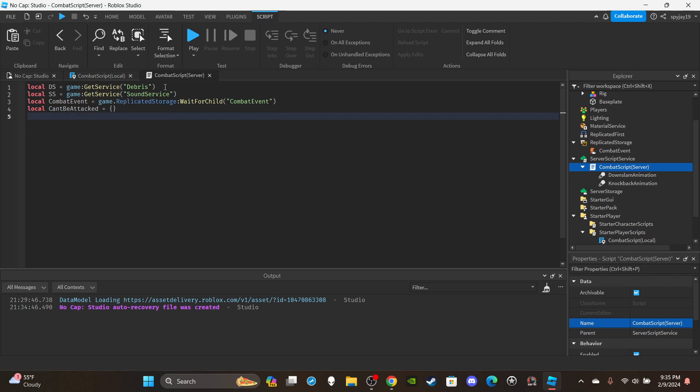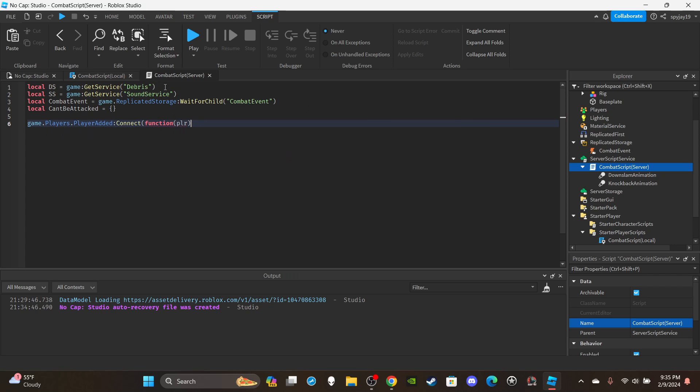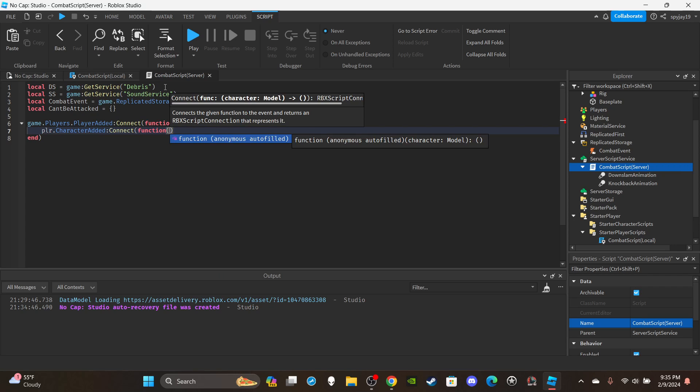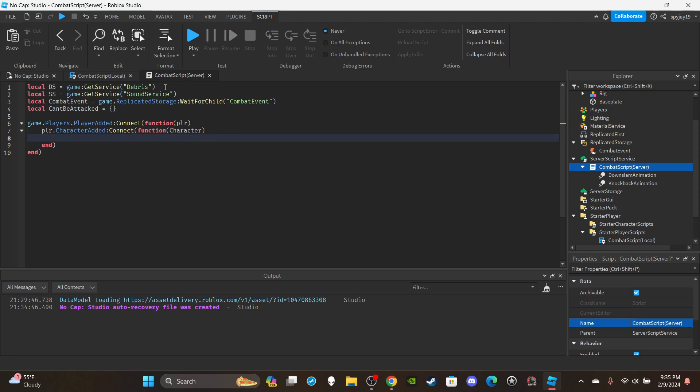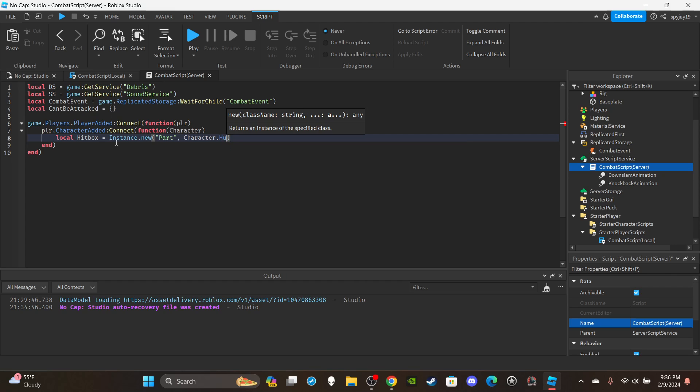We're going to create two functions total. First: `game.Players.PlayerAdded:Connect(function(plr))`. Inside, say `plr.CharacterAdded:Connect(function(character))` — this runs every time a character is added, when the player first joins and every time they die. Then create the hitbox: `local hitbox = Instance.new("Part")`, and parent it to the character's HumanoidRootPart.